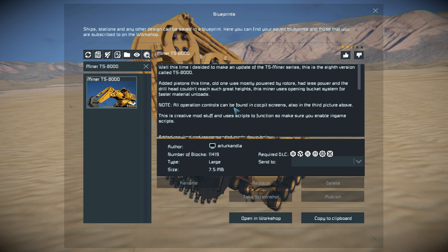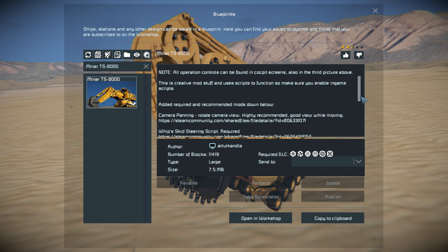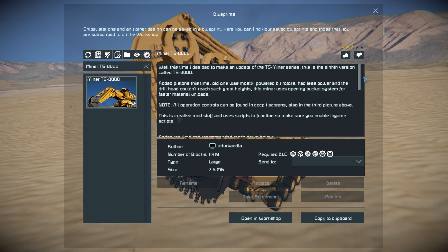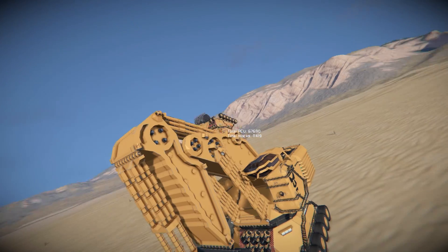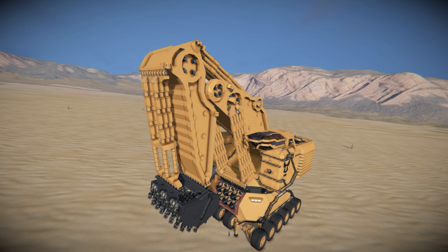As for the actual size, this thing is 11,419 large blocks using the Decorative Block Number 2, Sparks of the Future, Warfare 2, Heavy Industry, and Decorative Block Number 1 DLC packs. We can see important information about the scripts it uses and the mods it uses, and most importantly this was created for creative mode. The PCU limit is 67,690, which is a hell of a lot for a mining vehicle, although not that much when you look at the sheer number of pistons, rotors, and hinges - I was expecting it to be well above 100,000.